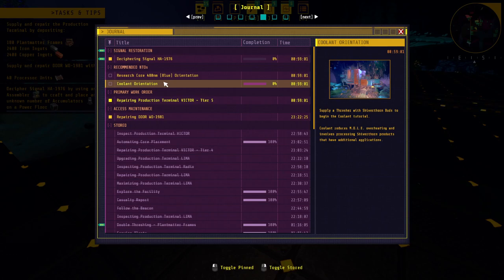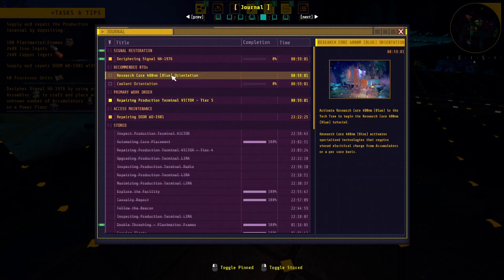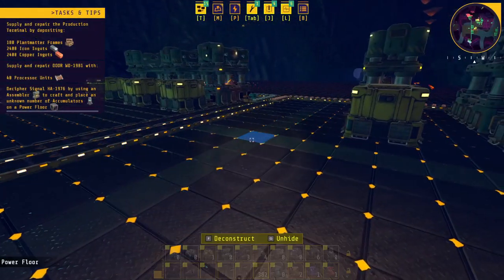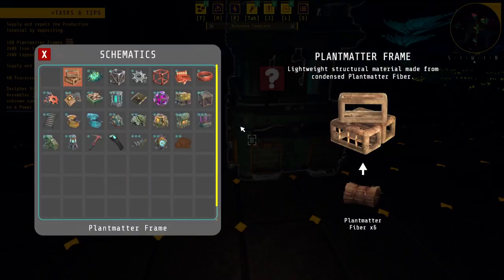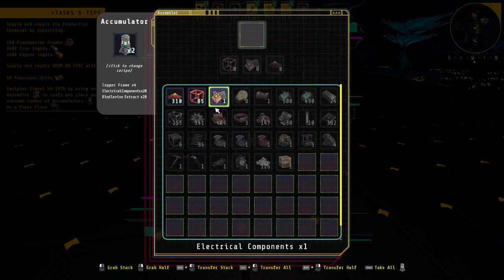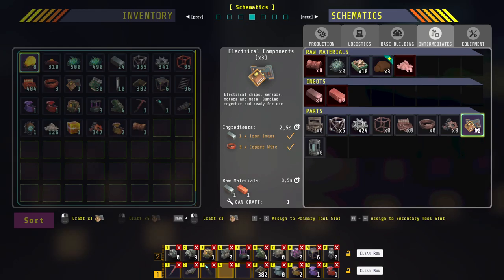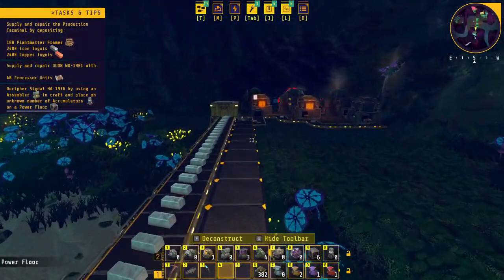Supply a thresher with sole shiver thorn buds to begin the coolant tutorial. Coolant reduces ore overheating and involves processing shiver thorn products. Research cores — activate a research core for a new clue in the detector to begin the research core. Specialized technology requires stored electrical charge from accumulators on a critical basis. Okay, then this thing wants us to put an assembler to craft accumulators — we can do that manually just so that we can complete the task. For electrical components, what do we need? Copper — and wire is not a problem, I'm making wire. The problem is iron.